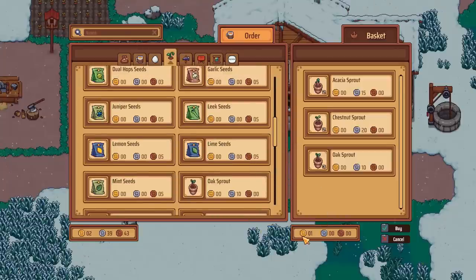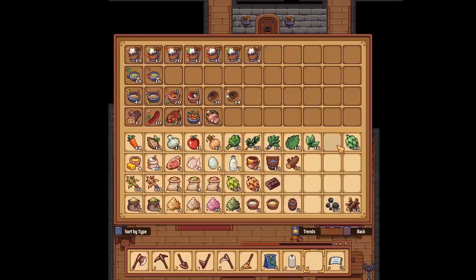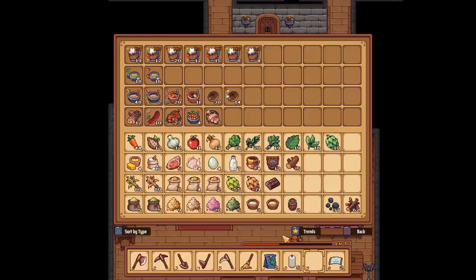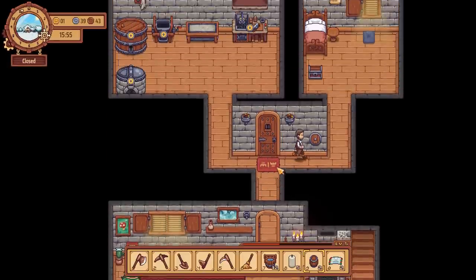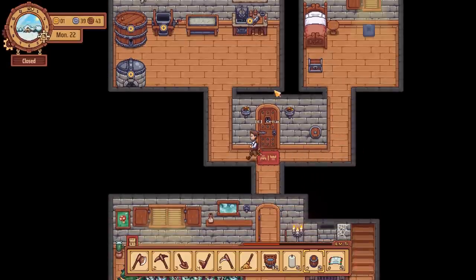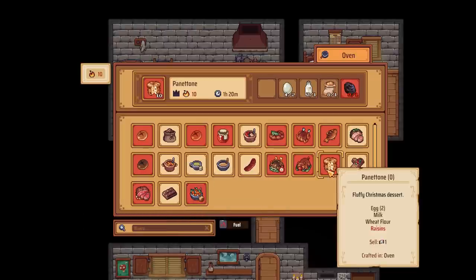We've actually got a keg of mead here that I'm going to put in there. We've also got 10 more roast pigs. I think that's all we can do for now. Let's put away those white grape seeds since I only need those ones planted. Also, all this is done as well, which means we can now finish the carrots because we've got 10 of those. Panettone - we need raisins, so we're still waiting for that. Should we make more sausage? If I make this tea and put honey in it, that is part of a quest as well.